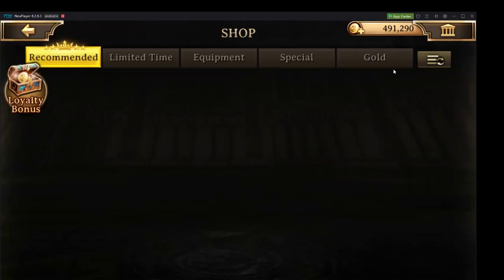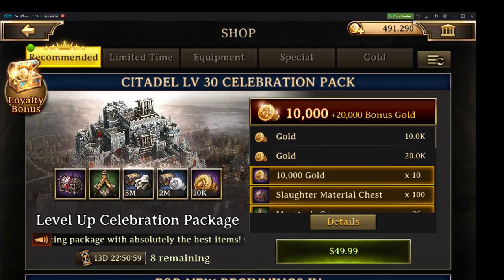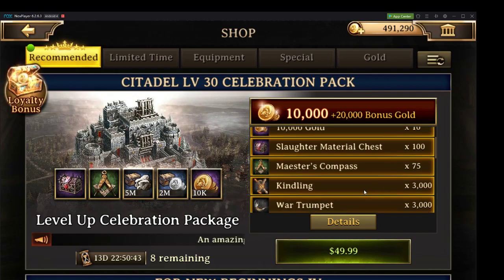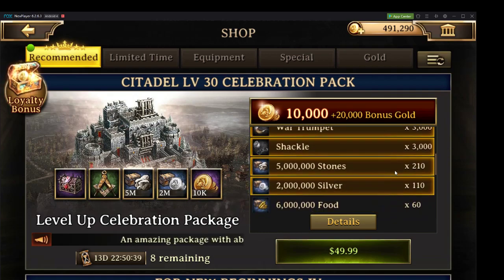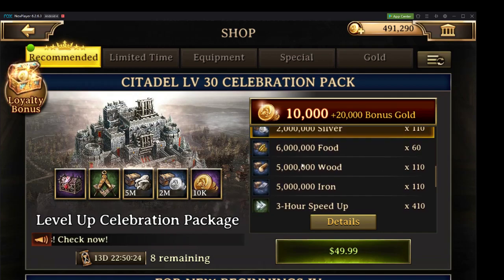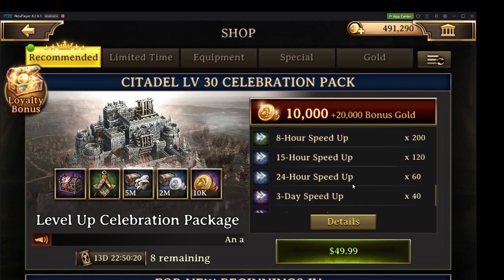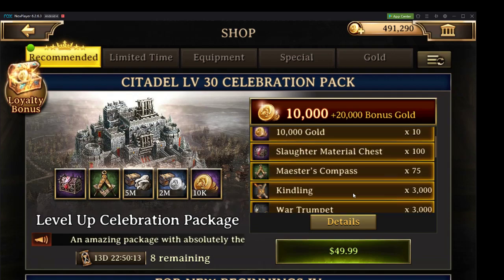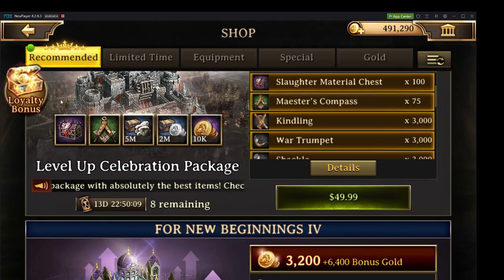Moving forward, a little pay-to-win side of the aspect is going to be our Citadel Level 30 Celebration Pack. This might honestly be the best pack I've seen to date. We're getting 130,000 gold, 100 Slaughter Material Chests to create some Level 40 gear, 75 Master's Compasses, 3,000 Kindling, War Trumpets, and Shackles. That looks like 220 million stone, a whole lot of silver, and about 500 million wood and iron together, plus a whole bunch of amazing speed-ups and the Epic Alliance Gift Box. These rewards are absolutely phenomenal for a $50 package — I recommend all of you go and top off all 10 of them.